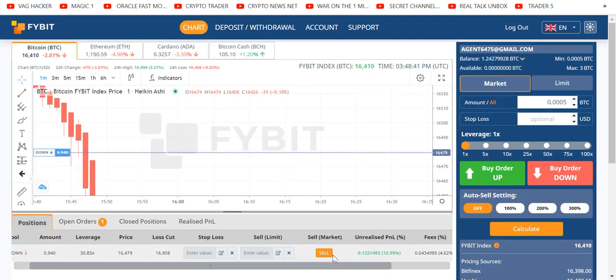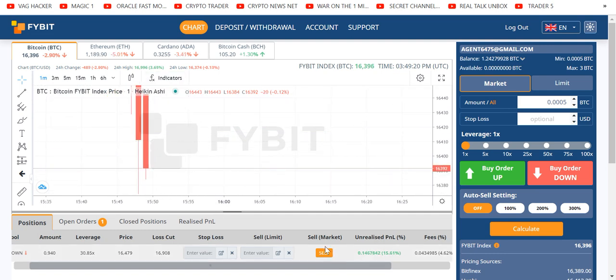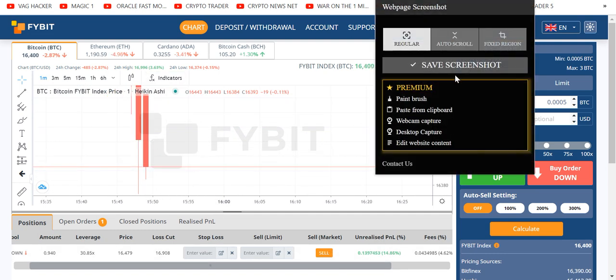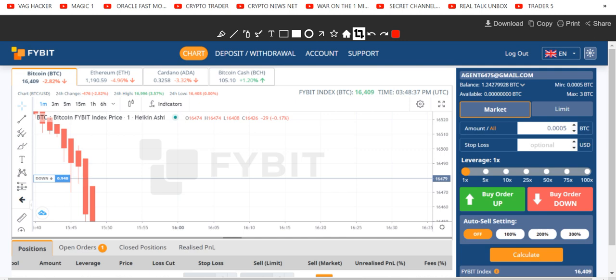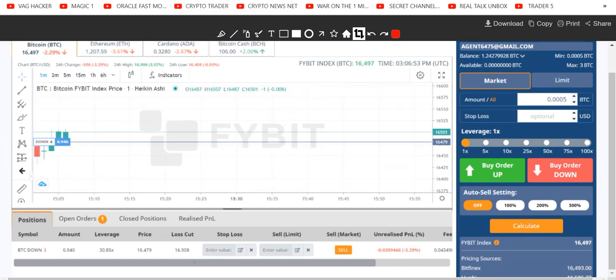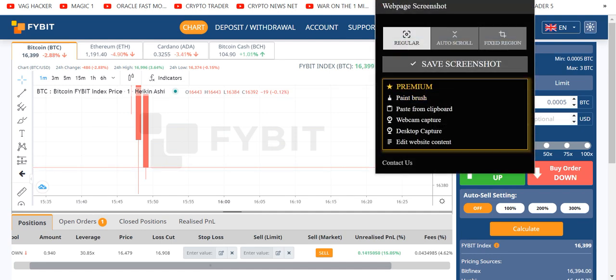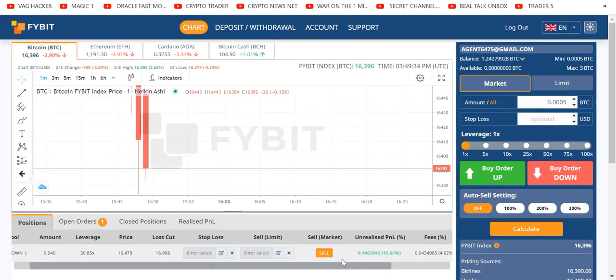13 percent... 12.99... 13... 13.6... I needed my thunder, I couldn't do it — 15 percent. Now this trade was down, people — let's give it 13 percent — it was down three percent. Watch my balance go up, 15 percent. The gods of crypto have spoken: close the trade.